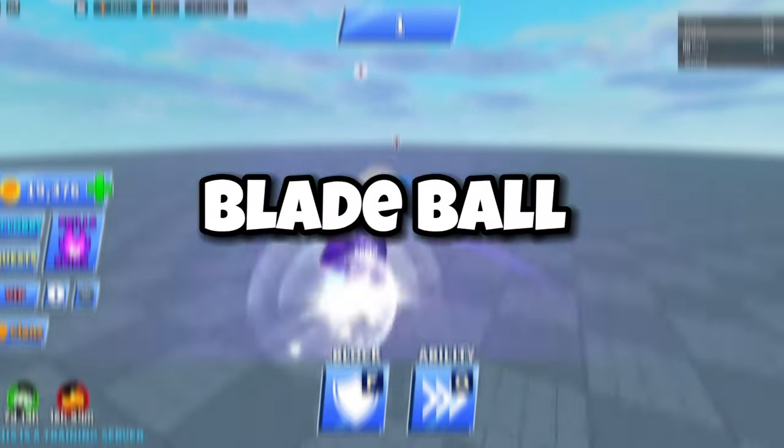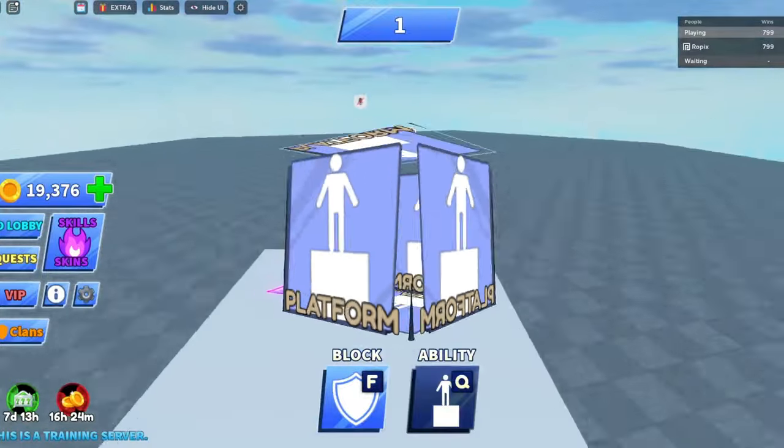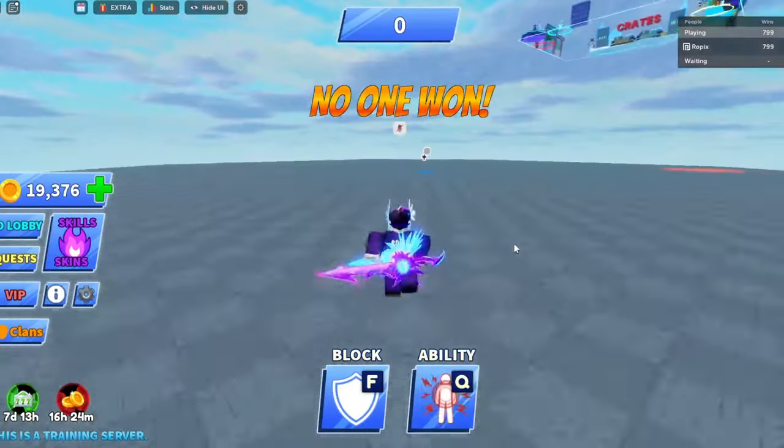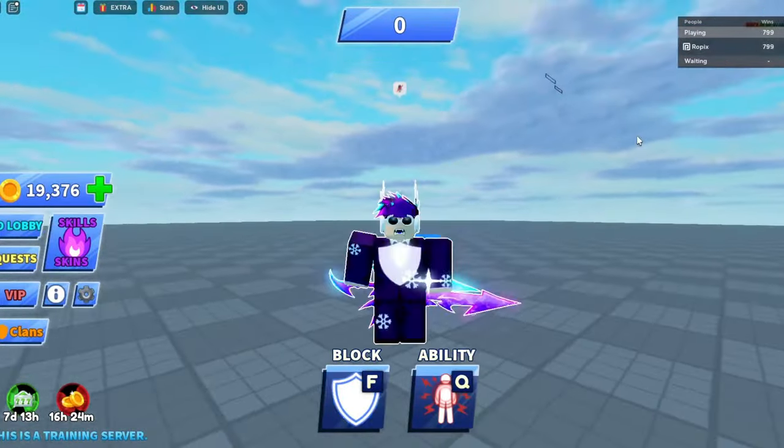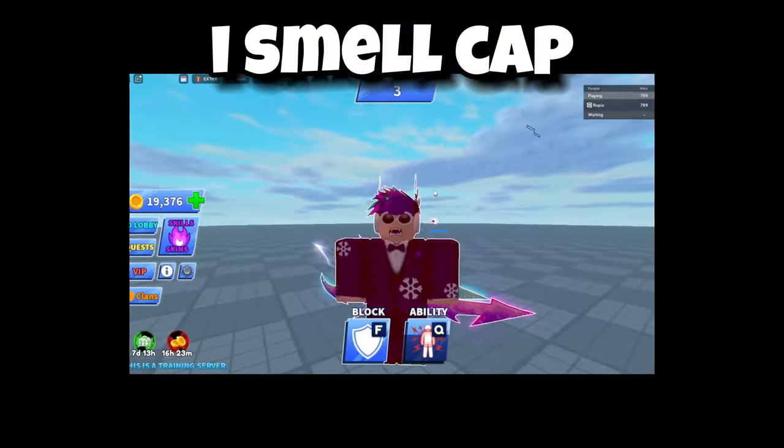What is the most useless ability in Play Ball? Many people seem to think it's Stash Platform or other abilities like Pulse, but what if I told you those are not the most useless ability in the game? It's actually a new ability that the game is releasing.